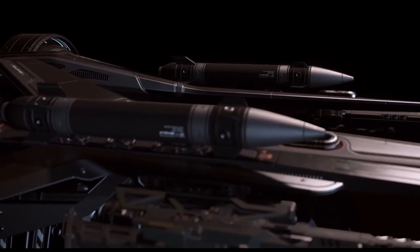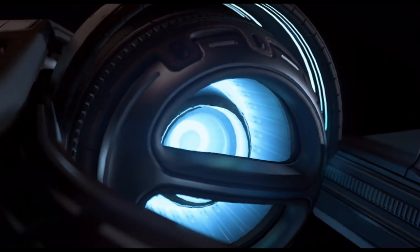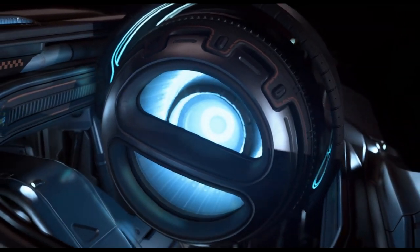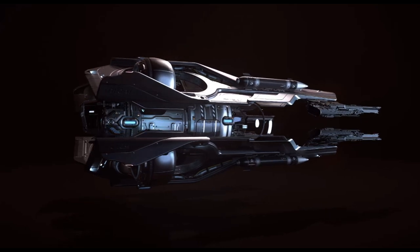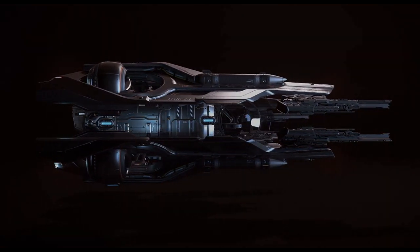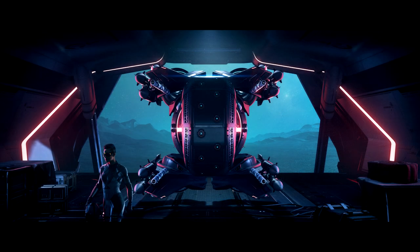Mass comes in at just 15,000 kilograms, and it has four pivoting main thrusters similar to the Xi'an Scout, which speaks to the partnership MISC has with the Xi'an race. In addition to those four pivoting main thrusters, you have 12 maneuvering thrusters. The cockpit is pretty amazing, with a glass bubble and fantastic visibility in almost every direction, as well as a retractable armored canopy for additional durability to what's known as a critical part of the ship.